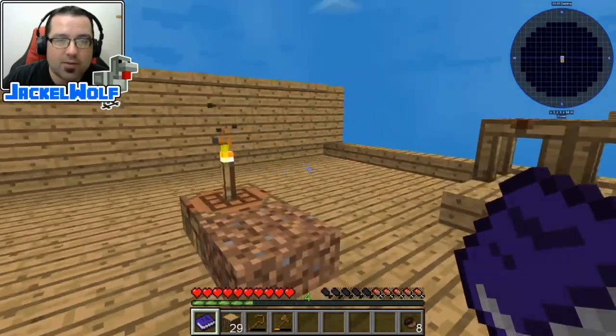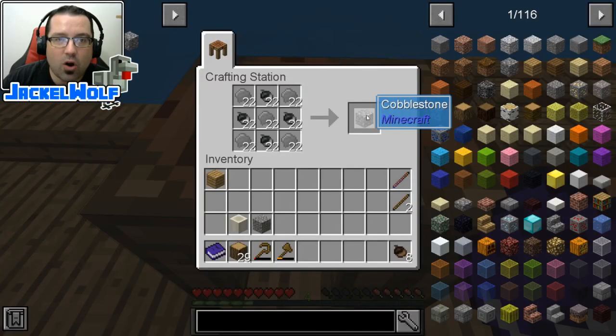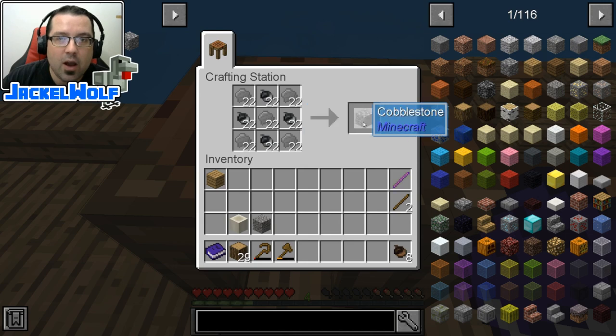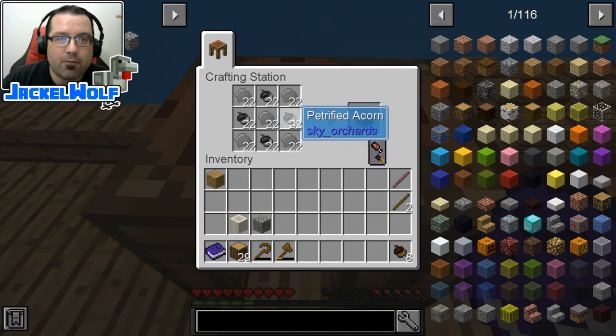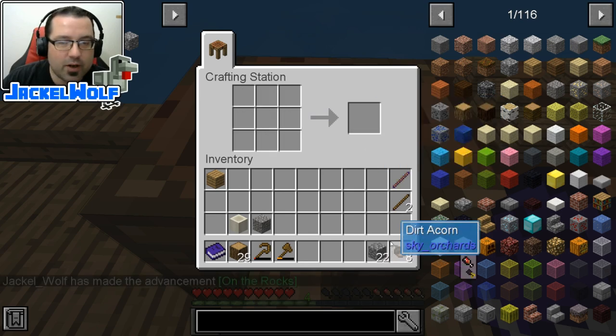First off, we're going to need to make ourselves a furnace. To do that, we are going to want to make ourselves some cobblestone. I've got a bunch of resources in here, but to make cobblestone it is 4 petrified acorns and 5 petrified resin, and that's going to get us a ton of cobblestone.